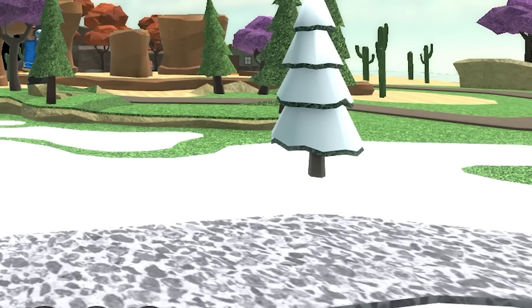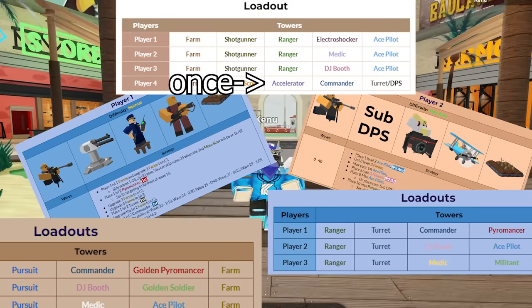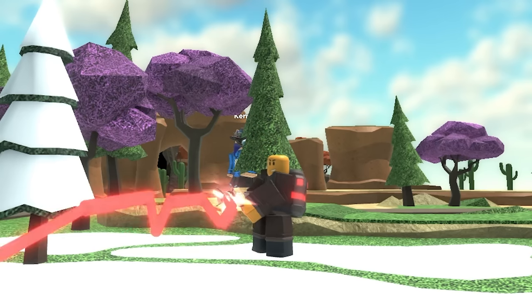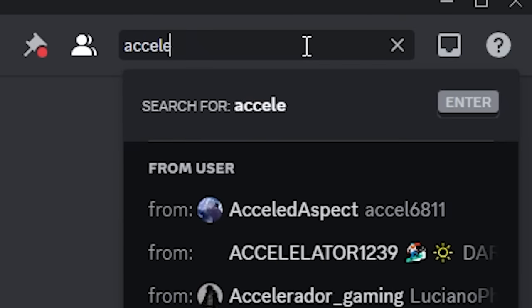Now, for one of the least known towers: Accelerator — insta-S-tier. Who could have guessed? It rarely ever comes up in strategies and is not even that hard to get. It's one of the best damage-dealing towers in the game, with reliable range and hidden detection right off the bat. I don't know why it's not spoken of more.